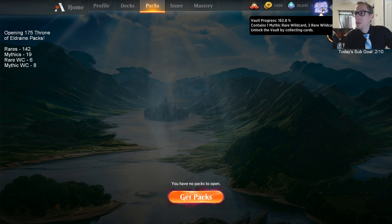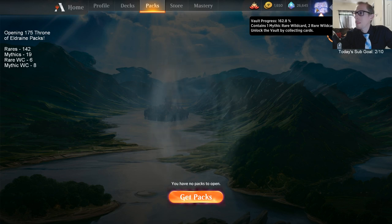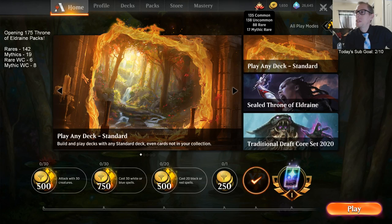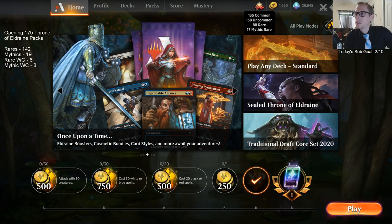Our vault progress went from under 100% up to 162% from cracking open 175 packs. We cracked open the vault rewards and got an extra mythic wildcard. I started with 56 rare wildcards, now we have 88 — so we got an extra 32 rare wildcards. I started with 2 mythic wildcards and with all the wheel rewards we got an extra 15 mythic wildcards total. There's our 175 packs.